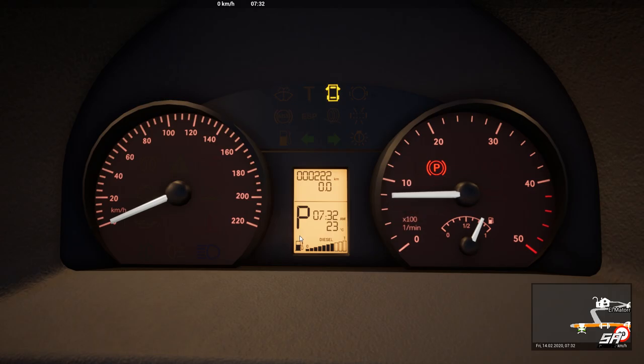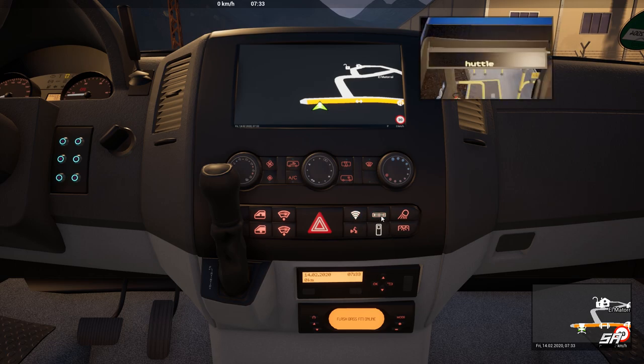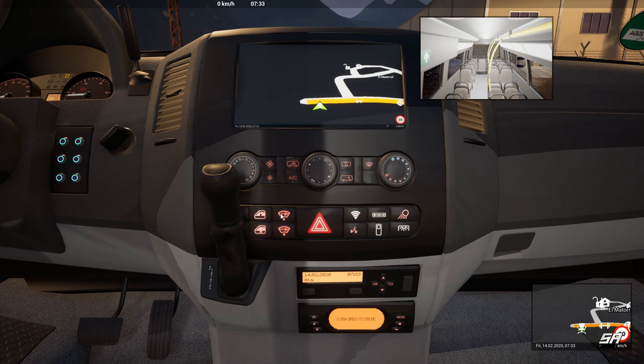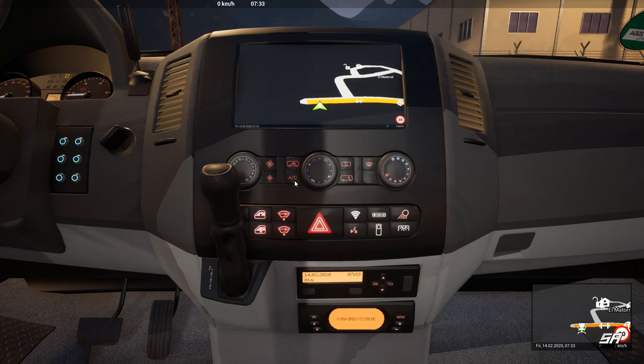Fire it up, there we go. This thing's got manual air conditioning, so the temperature gauge is somewhere there. Let's turn on the Wi-Fi, turn on the shuttle service route, turn the lights on — nope, turn the back lights on, there we go. Windows, AC on, reset lighting, air on — all right, perfect.